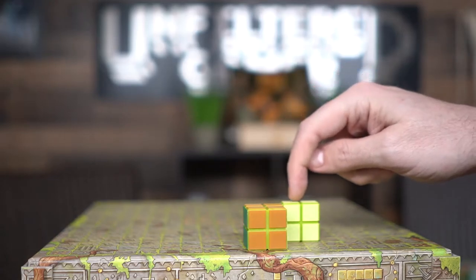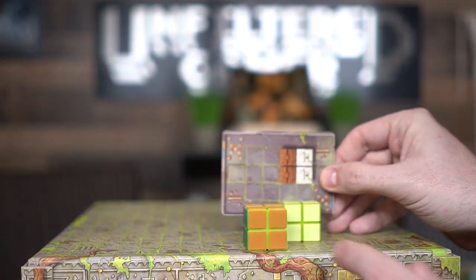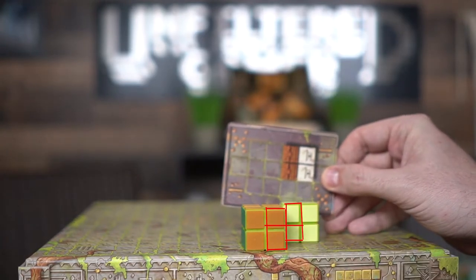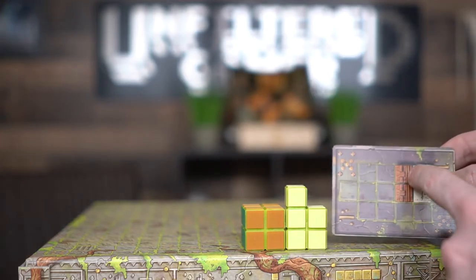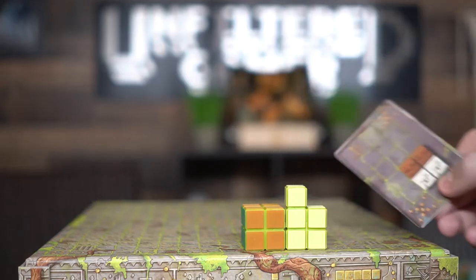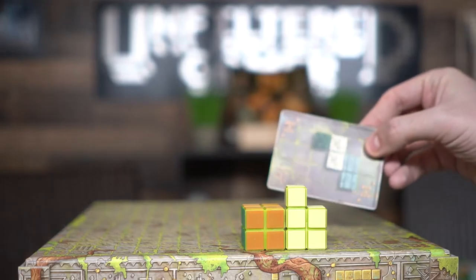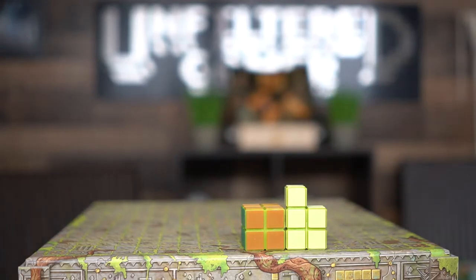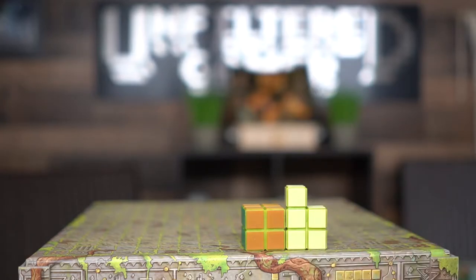Let's say he goes for this card that needs two brown and two white. One way to complete it is placing the block kitty-corner. Since the adjacent block is the same height, placing it directly adjacent would be illegal — it must be one higher. Kitty-corner is legal, so he sees two colors there and two there from his perspective and scores the card. If he completes multiple objectives in one turn he can play all of them, then the next player takes their turn.